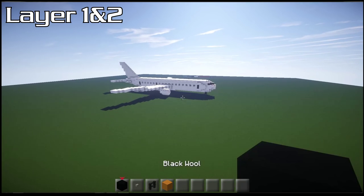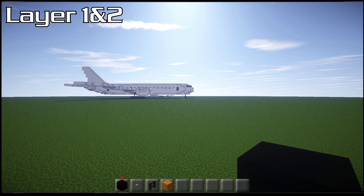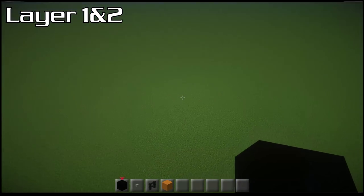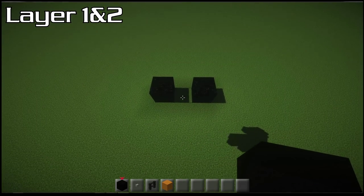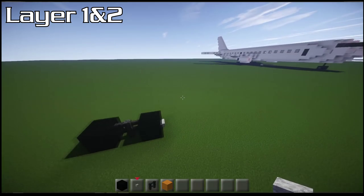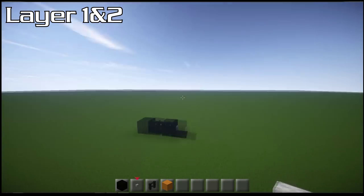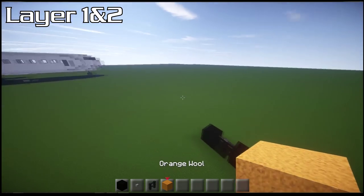For layers one and two, grab some black wall right at the front and we're going to do the wheels. Even if you're building this in the air, I still recommend doing the wheels because we can use them as markers later. Place down two blocks with a gap in the middle, place down nether brick fence, and shove buttons on the outside — that gives you two front wheels. The front of the plane faces that way, so use the background build for orientation.